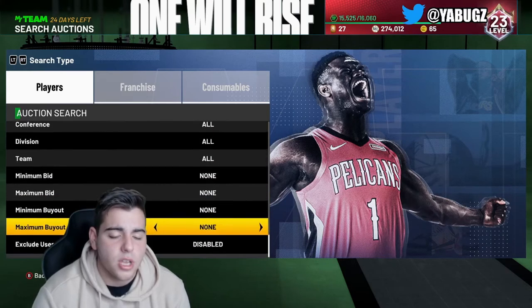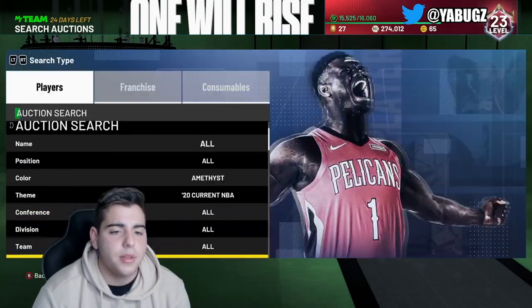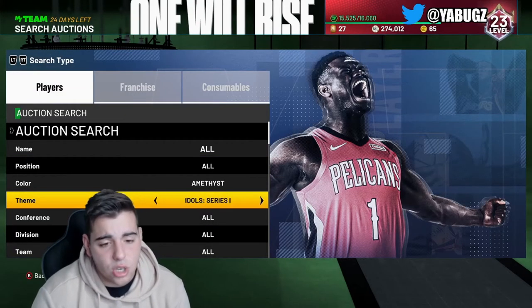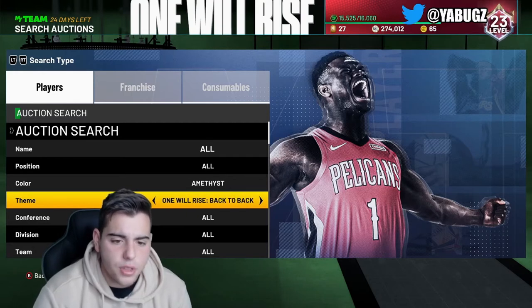We're going to go over some other snipe filters. This snipe filter isn't from the packs — this is just a snipe filter I love. It is Amethyst 20 — this is the money filter right here. Made me millions — 600,000 MT in three hours. Definitely try out that snipe filter.